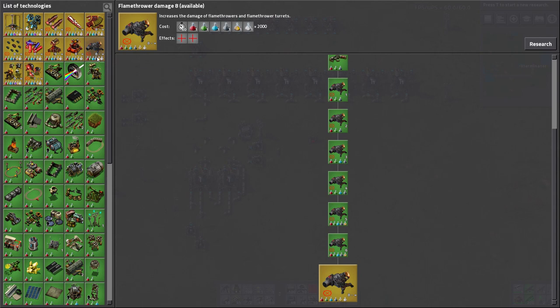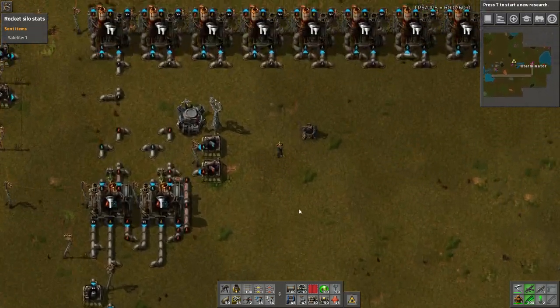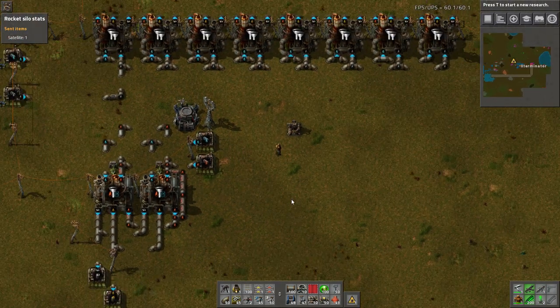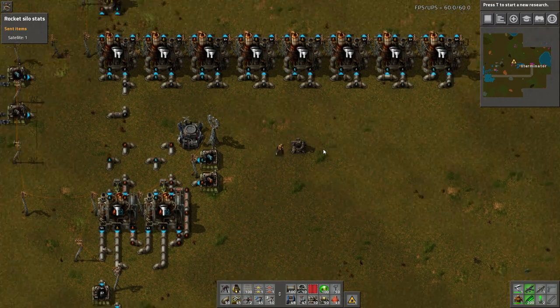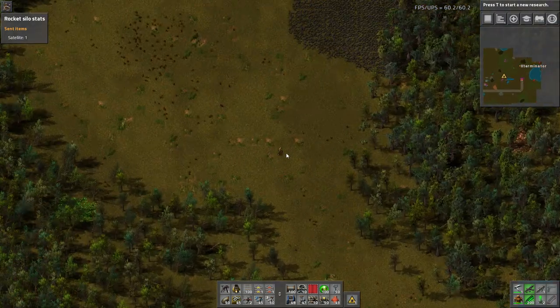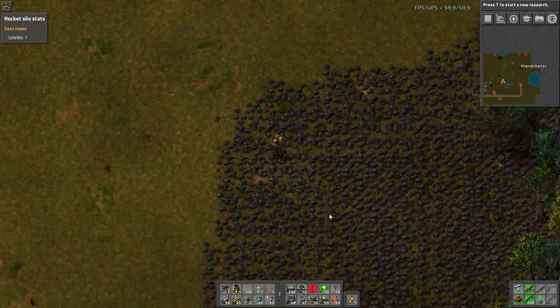Research technology now shows the actual science packs required underneath each technology in the tech tree. The pipette tool is also new - essentially identical to the picker mod. The default key is Q, which used to switch weapons but has now been changed to Tab. If you mouse over something and hit Q, it'll bring up that entity in your cursor to build. Mousing over a patch of resource and hitting Q brings up the fastest mining tool you have available. Resources now have beautiful new graphics - coal, uranium, and stone all look fantastic.